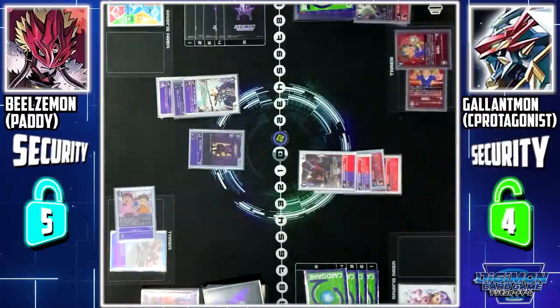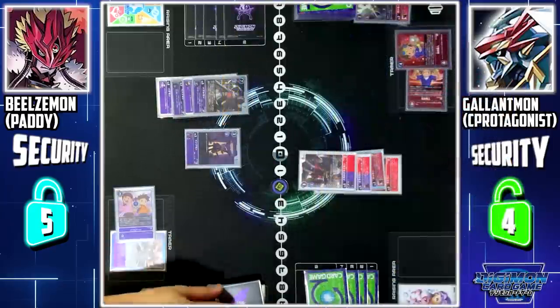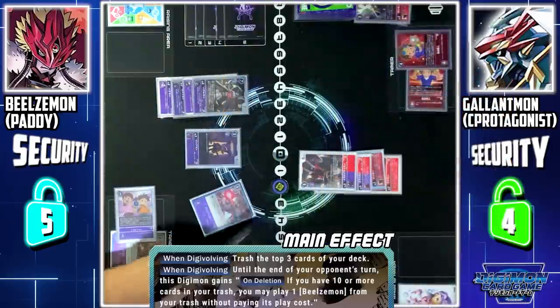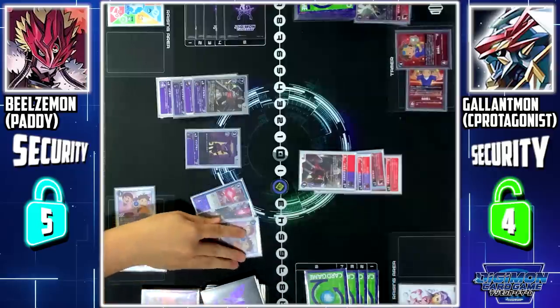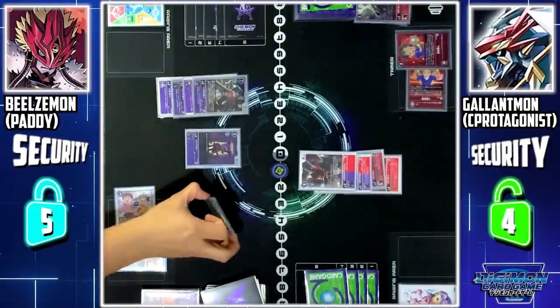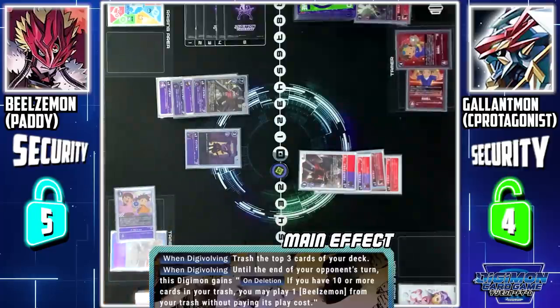Now I'll digivolve Wizardmon X into Barbamon. Barbamon skill — when digivolving, I trash the top 3 cards of my deck. Thanks to Deathslinger: when this card is trashed, I'll gain 1 memory. Barbamon skill — until the end of your turn, this Digimon gains On Division. If I have 10 or more cards in my trash, I can play back 1 Beelzemon from my trash without paying its memory cost.